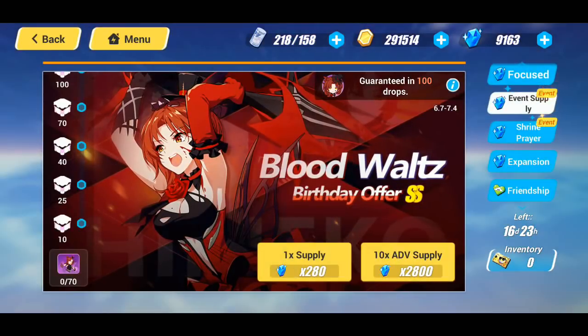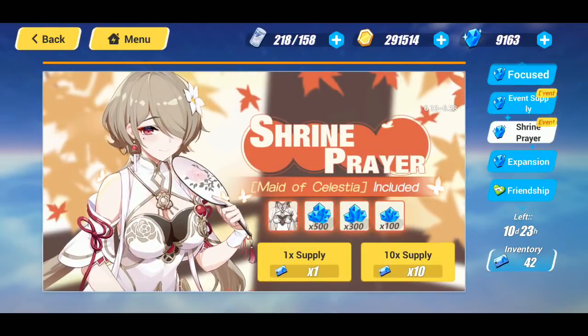There are a lot of different supplies going on, a lot of different expansions and focus supplies, but this is the one I wanted to summon on — the Shrine Prayer for the Maid of Celestia for Ice Rita. I do have 45 of those special cards for this summoning banner, so I'm going to go ahead and use those today.